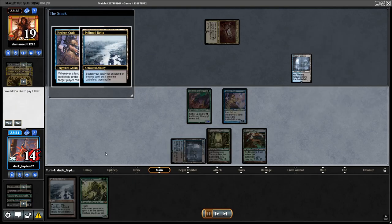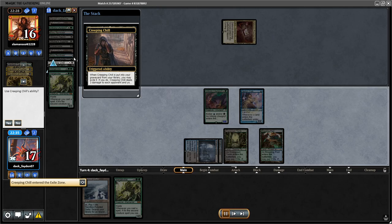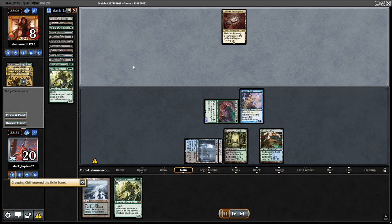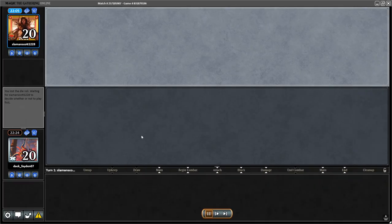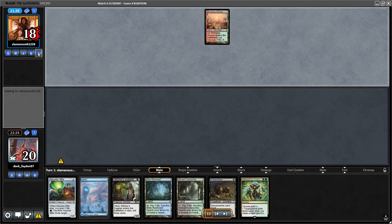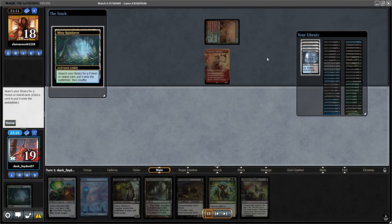I drew into Hedron Crab and decided to use its ability. I got a Creeping Chill, got two Vangelines into the field plus the Grave Crawler, but I still needed the zombie. My opponent didn't draw into the land again and just conceded. Very weird game one — I didn't even know exactly what my opponent was playing, but I saw the Overgrown Tomb, so I prepared for Jund.